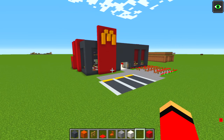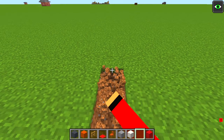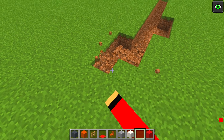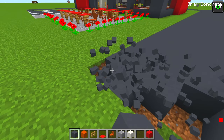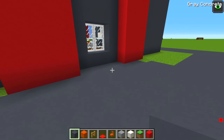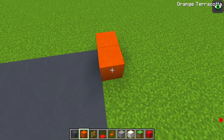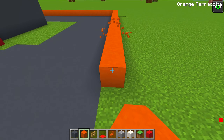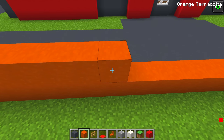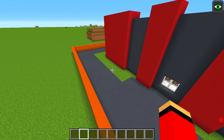I forgot something important. Over on this side, I'll build the drive-through — it'll go like this. You'll enter over there and leave from over here. I'll make it big enough for the cars to pass through here. Now customers will be able to pick up their orders at the window I made earlier. I'll make a wall on the outside of the drive-through — I think this wall should be two blocks tall. By adding a wall here, cars can enter from over there, pick up their order from the drive-through, and then exit from the other side.